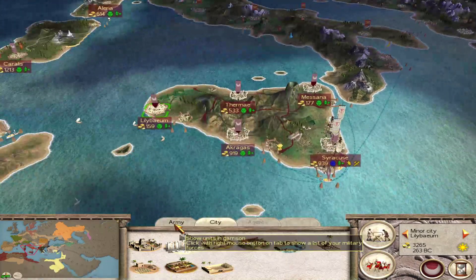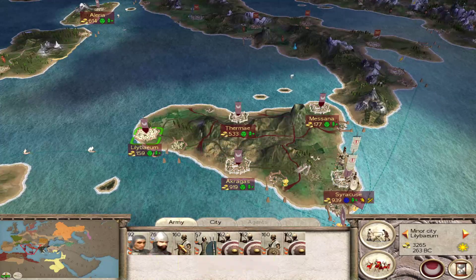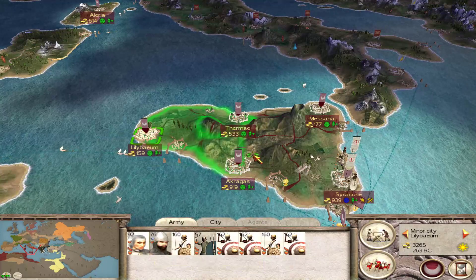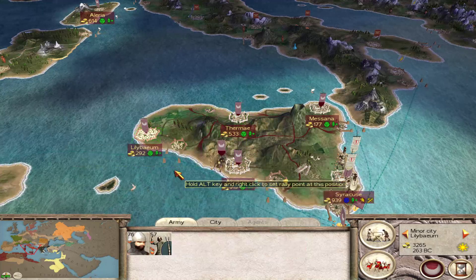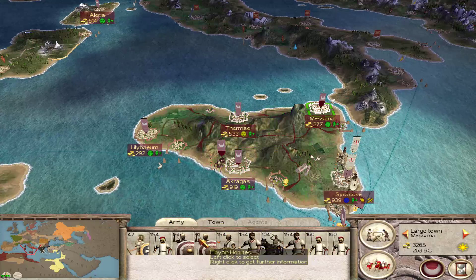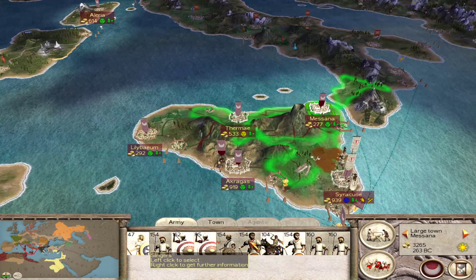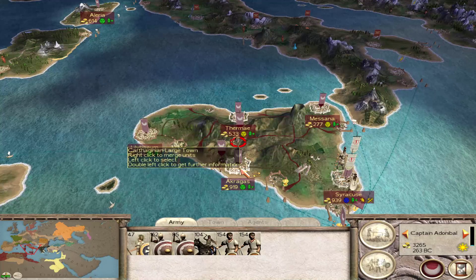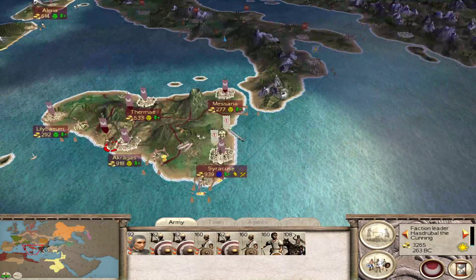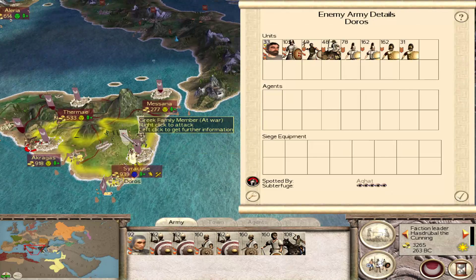We did just bring our faction leader over, and I want you to lead the army. I'm going to stand you just outside there and give you some units - the best that we can get. We're probably going to need almost a full stack I think - we've got five units and eight, that's thirteen.